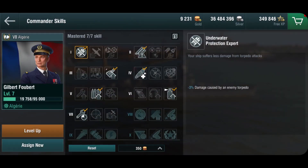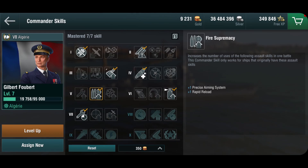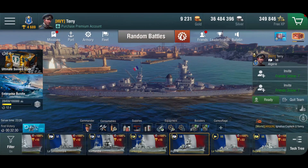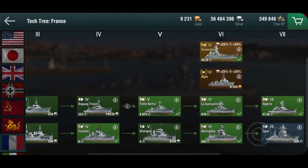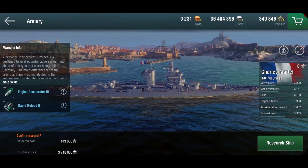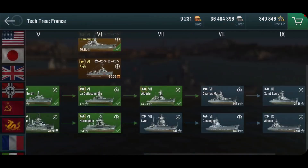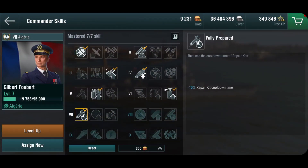I have Monsieur Fourbert in here and he's been going up the French line. We've got nothing surprising in one and two — artillery maintenance, victorious charge. I do have Fire Supremacy for an additional rapid reload, because the Algerie only gets two out of the box. We do get three starting with the Charles Martel, so you could argue it's not strictly necessary — you would set the captain up instead for the survivor list. That would be a valid choice as well.